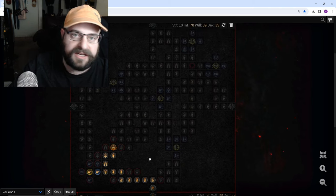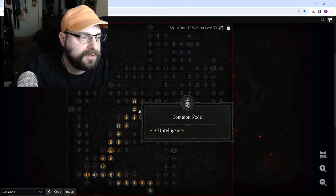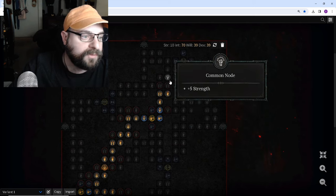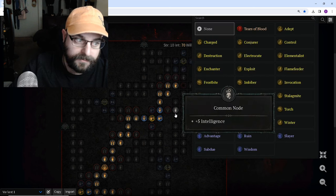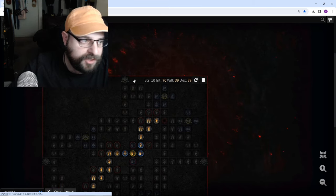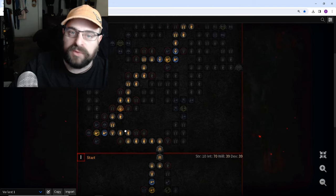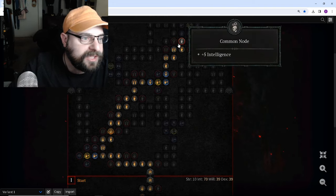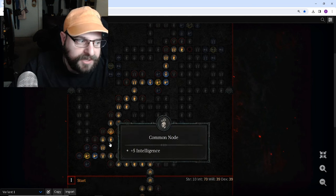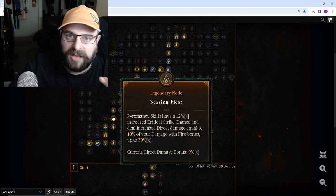And then the same thing — you do the same exact thing as you did with Burning Instinct: just come up, come through these nodes and grab the extra critical strike chance and critical strike damage in here, come through and then activate your glyph. As soon as you activate your glyph, same thing — the glyph is in the corner, so the best way is to come in on both sides. Then you would respec once you got enough points, and you would probably end up dropping this Pyromancy node over here just to save the points and go into your next board. But like I said, this is an early game guide — we want to get that Searing Heat online as fast as possible.